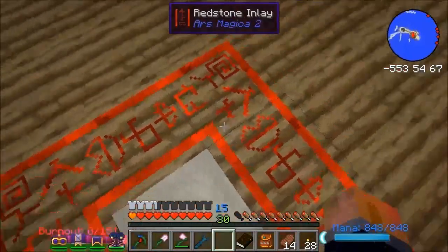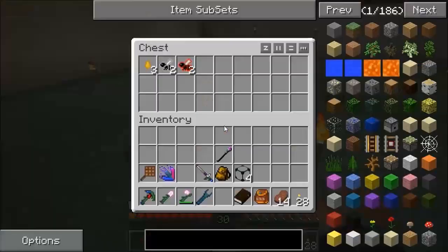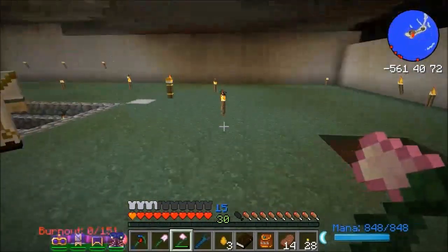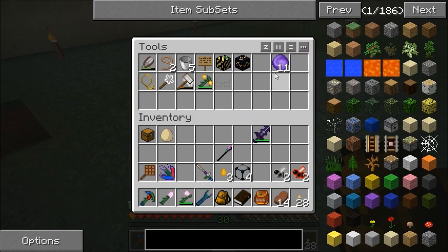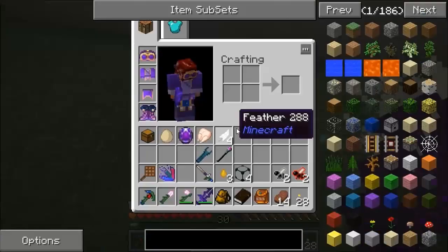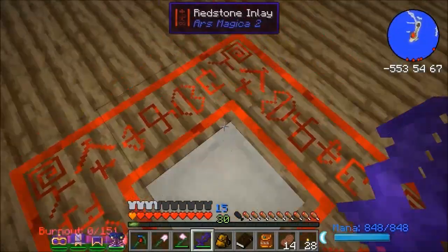I've come down here and cleared this area out — apart from emptying a chest with some bee stuff in it. I've got a little chicken down here. I've got 11 soul shards now because I've been lurking about in a large hollow hill in the Twilight Forest, which I'll show in a bit. I've got a chicken soul shard — that'll come in handy later.